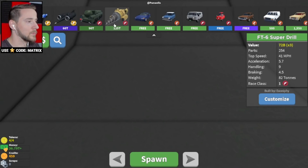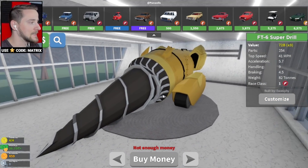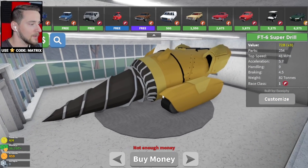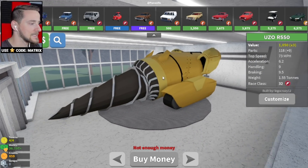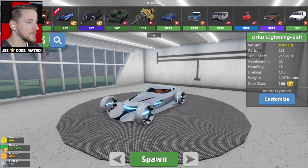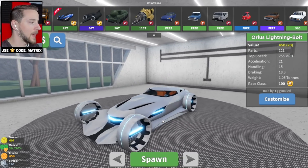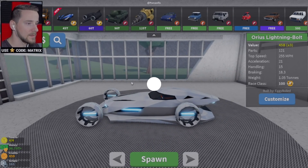One of the most expensive new vehicles in the game is the FT6 Super Drill. If you guys want to see a video on this, let me know, but today we're going to focus on the racing. Next time we'll focus on that absolute beast. I believe this is the nicest fast car we actually have, so we're going to take a look at it today.